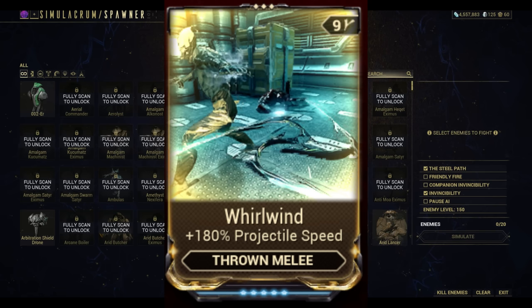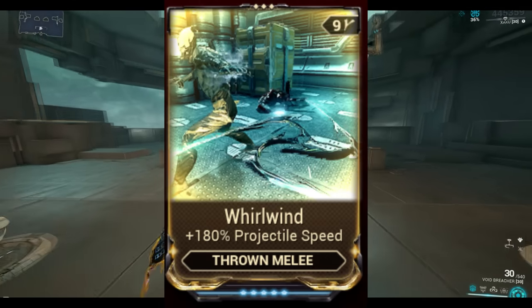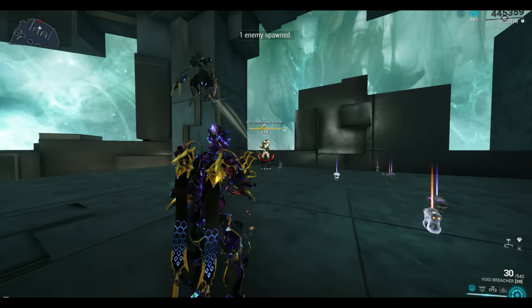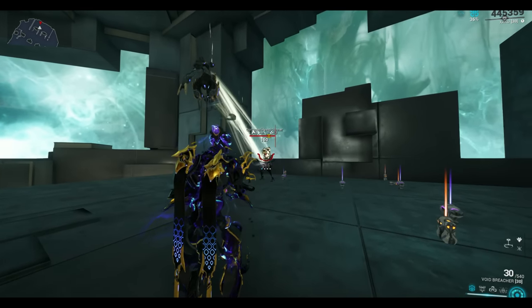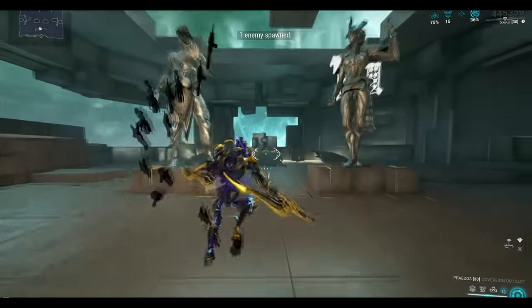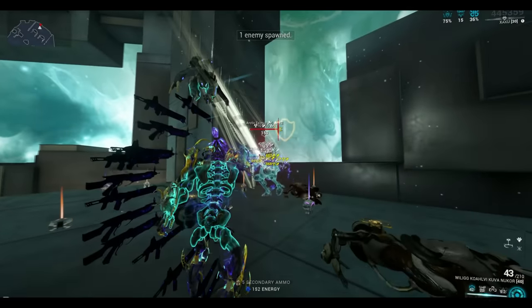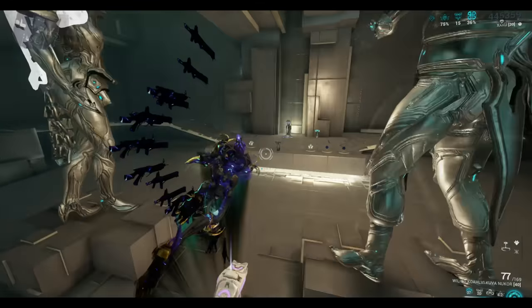And the final mod of note is Whirlwind, which is just more projectile speed, meaning this is going to happen three or four times as fast as anything else in the game. Now looking at this gameplay should make a little more sense because you can see the Helios going absolutely crazy up against this heavy gunner. So if we were to gun up with Zaku, this would be the result — we're not even going to press anything. The Helios armor strips and the guns take the enemies out within an instant.